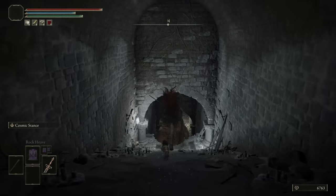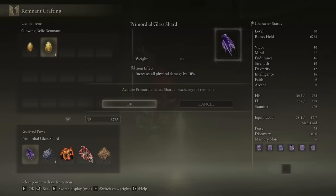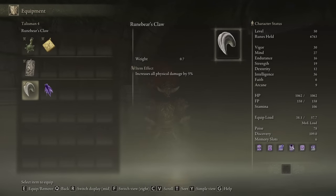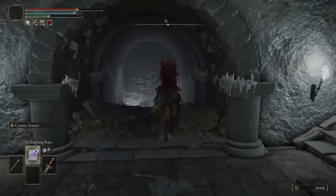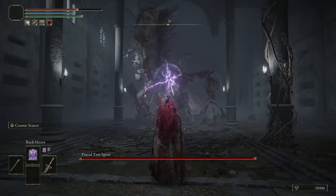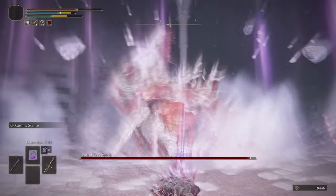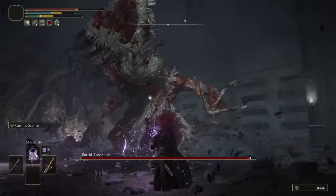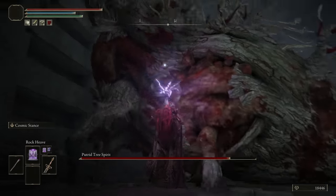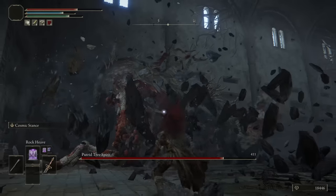I wonder if you could enter the catacombs mid-fight — probably not but it'd be super fun if you just bailed on Radahn and headed in. All right, the War Dead Catacombs! Let's craft the Int boost, heal, and physical damage talisman. We now have a use for our Wondrous Physick and can replace the 5% damage to 10%. Let's test out our new spells on this boss — oh, it's Tree Spirit guy! Rock Heave — wow, that's a huge radius! Turning on Distortion Field then using Meteorite in it — oh yeah, 3k damage! Rock Heave seems really good.